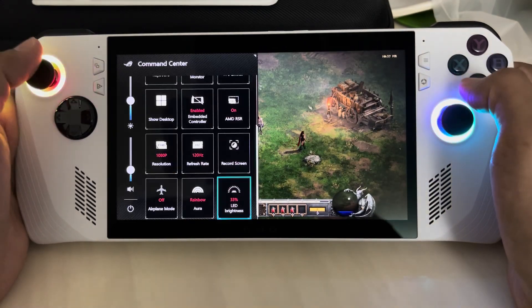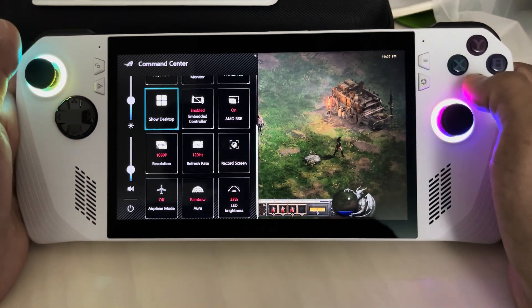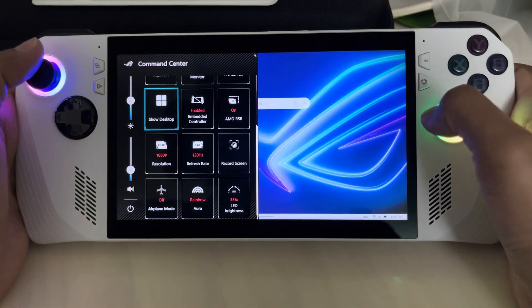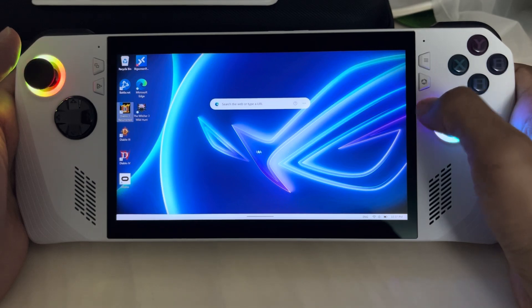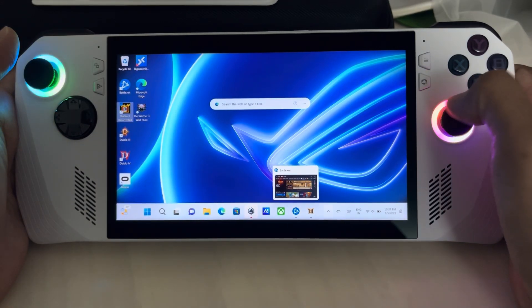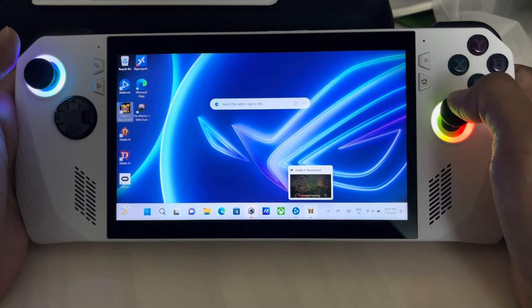So how do we get around this? While in-game, click the button to open the command center and press show desktop. Then exit the command center. Then use the right analog stick and navigate to the Diablo 2 Resurrected game window.